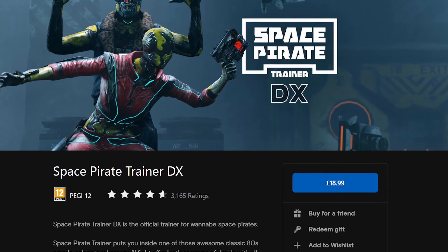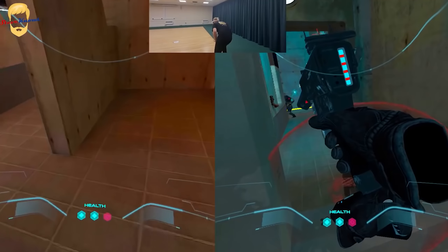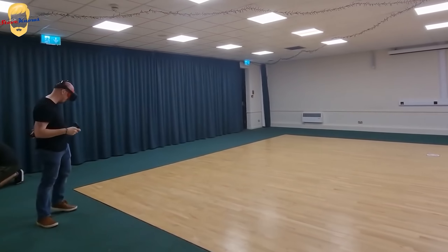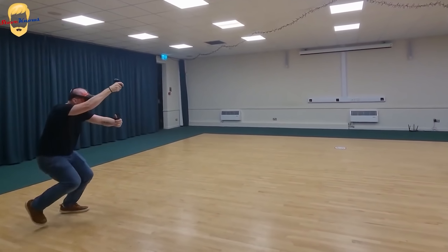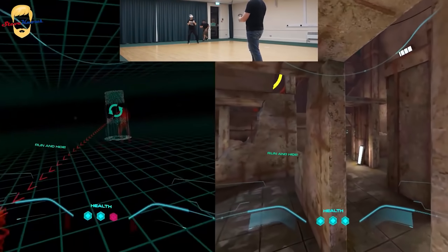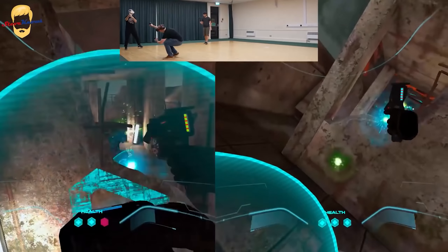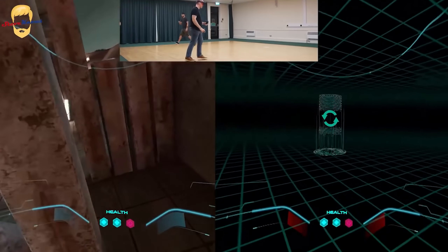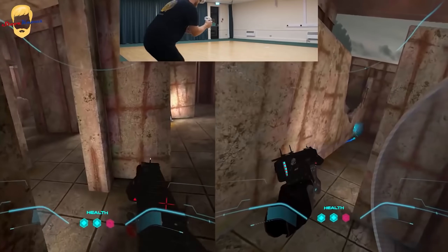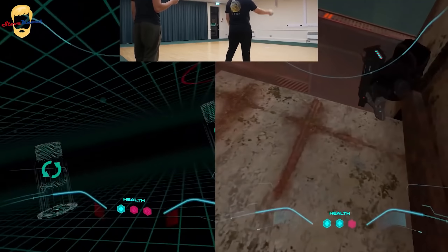Space Pirate Trainer DX is the new and improved Space Pirate Trainer, and it deserves a spot here as a recent must-play due to a recent update. It's the most immersive, powerful VR experience I think the Quest has to offer. It's a wave shooter where you are static, shooting drones that attack you with a series of weapons, and you have a shield to protect yourself. There's also a multiplayer mode competing for the highest score, or you can try the Space Pirate Arena mode — played in a 10x10 meter space, you can literally run around playing a multiplayer shooter with a friend. Running around wirelessly in VR at home is an experience you could previously only get at VR arcades.